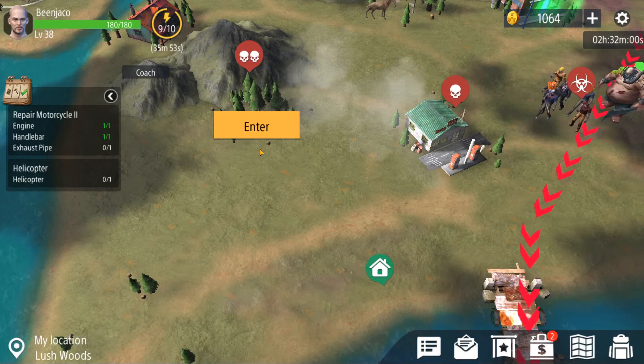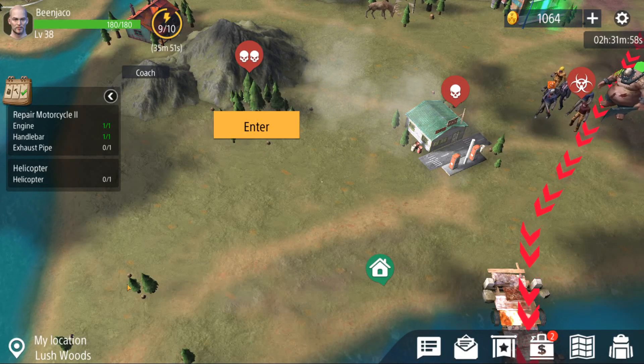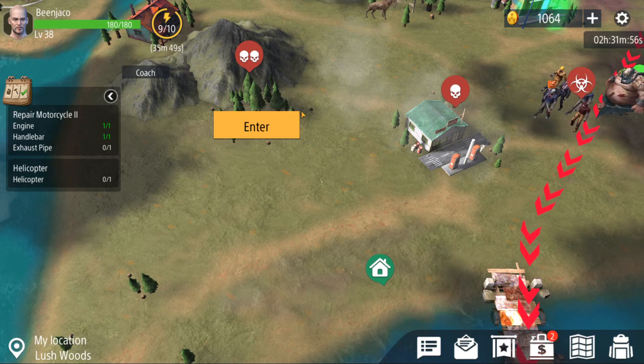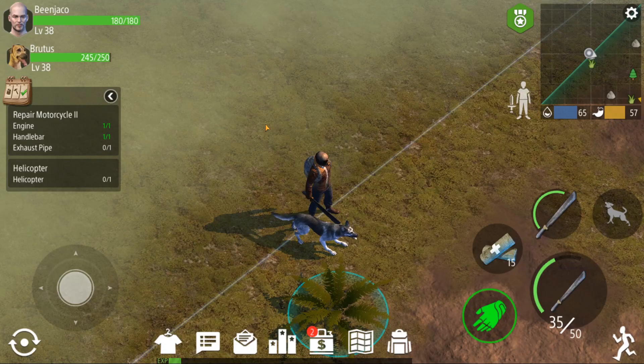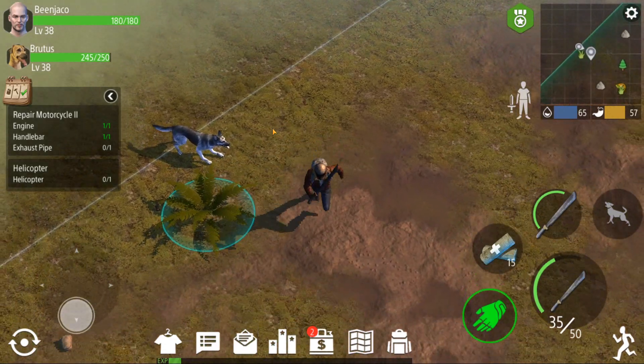Hey guys and welcome back to another Zed Shelter episode. Today we're going to be going out to the Lush Woods, which is two zombie skull woods, and we're just going to be showing the most efficient way to get the maple wood items as far as the rods and the planks.